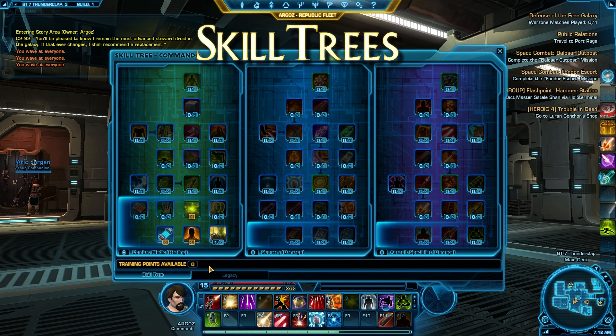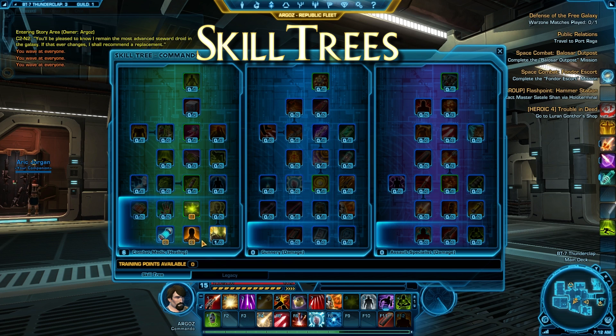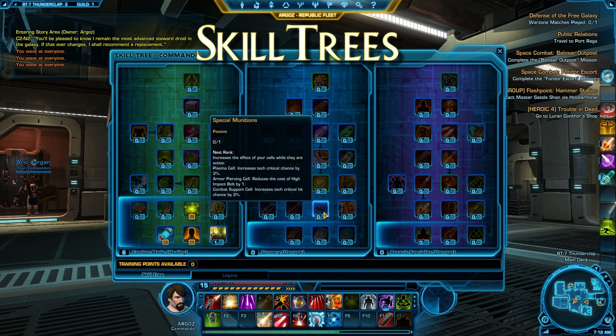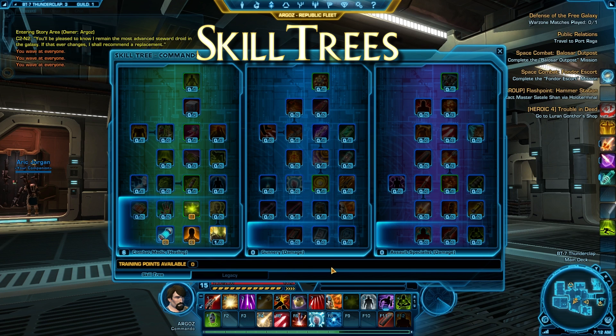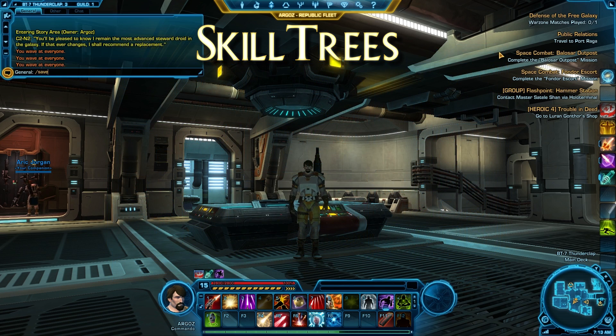As you level, you'll have points to spend and you start placing them into the different parts of the tree, which will then give you bonuses or additional spells and skills to use for that tree. You're going to want to take some time to read through these and find out what would be more beneficial. This one here is set up for healing, but you might want to do more damage, or if you're on a different class it's going to be completely different. Just remember that every time you level, you want to go ahead and assign these points. So that's how you get in there and that's how you spend your points.